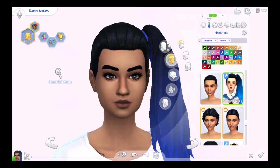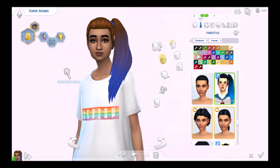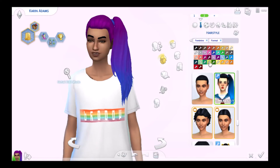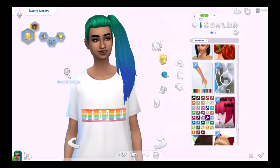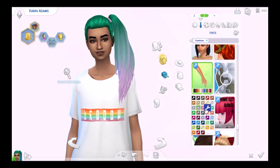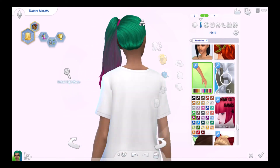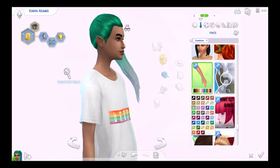For our last outfit, it's a more casual look. This hair is by Simandy and it is super gorgeous — the ombre is an accessory so you can pair it with any color. Some of these colors are just amazing and you can combine pretty much any color with any ombre. The ombre is in hats. It works beautifully with any color — there are more subtle ones like green to green, but you could go green to pink if you really want to. I really really love this hair.